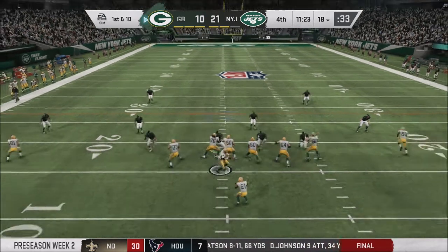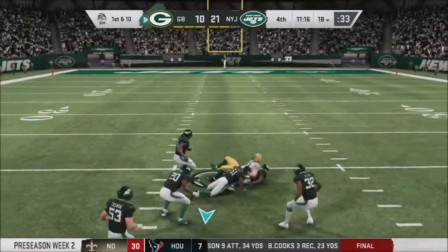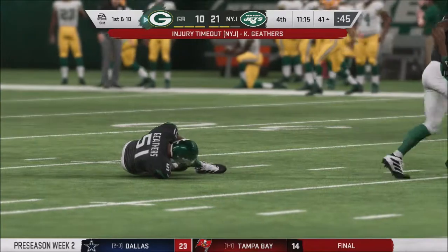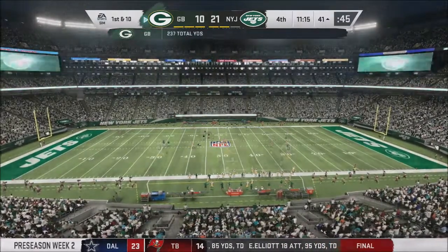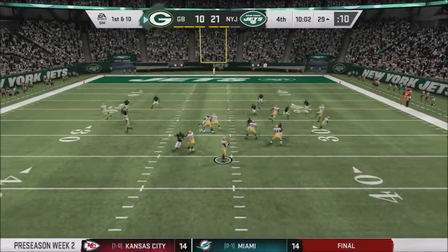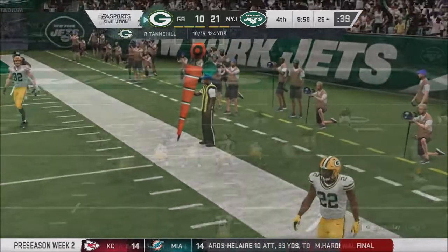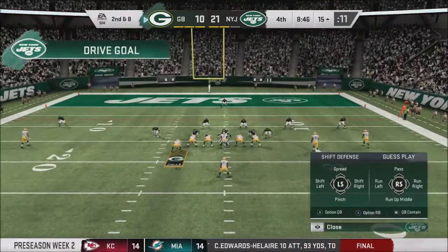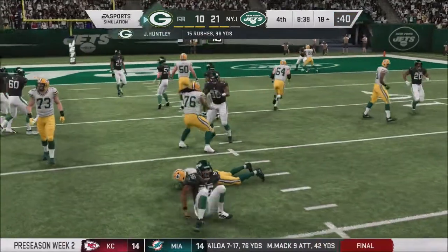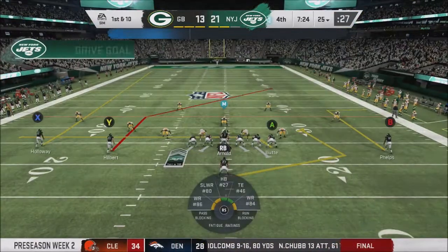Green Bay down 11 from their own 18 — Tannehill back to pass has all day, fires deep up the middle and that is hauled in. They split the safeties. Keith Gethers is hurt, clutching at that ankle — he'll be checked out in the locker room. Tannehill out of the split shotgun, steps up in the pocket — we finally get some pressure forcing a throwaway from Rakeem Winston, the 2nd-year left end. On 2nd and 8 from the 15, a nice play by Gilbert McGraw — selected in the 5th round of this draft, and he had three tackles for loss this game.